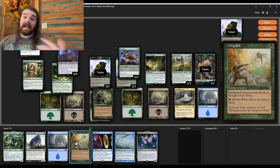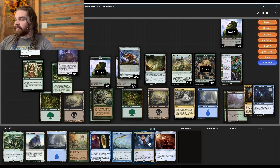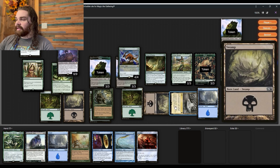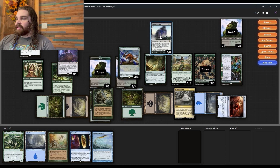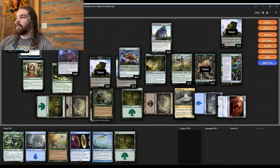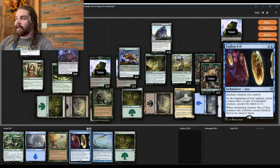We're going to want more mana to do that, so let's grab Sol Ring and bottom the rest. We'll cast Doom Wake Giant for five, drawing a card, creating another Beast token, and dealing more damage with Kame. Kame damage is now at nine total. Another option is to put Endless Evil on our Gemrazer and start making more Kame token copies for the long game, but I think we're just going to try to end it here.